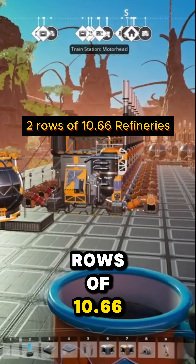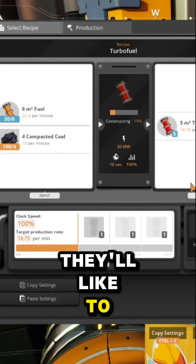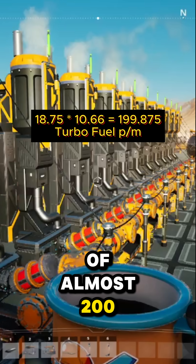Turbotastic! Now for that turbo fuel. We've got two rows of 10.66 refineries. The numbers get a bit funky, but as long as you kept those two separate pipelines running, they'll actually produce a little bit more than you need to make sure everything runs stable. You should now have two lines of almost 200 turbo fuel per minute.